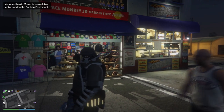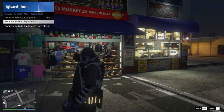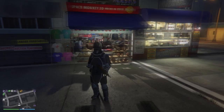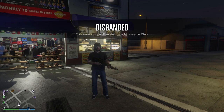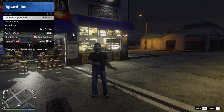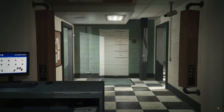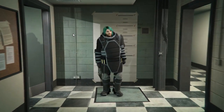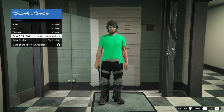Once the menu is closed, open up your interaction menu and remove your ballistic equipment. Wait a few seconds until the ballistic equipment is removed. Now open the interaction menu, go to style and change appearance. You'll need to pay 100k for this, but to get this outfit I think it's really worth it. In the character creation screen, choose the solid crew color as your crew t-shirt style, then simply save and exit.